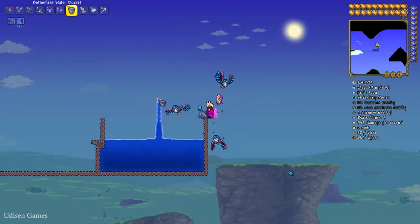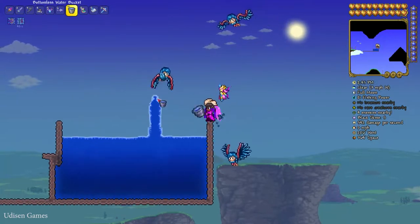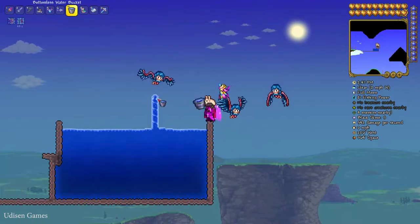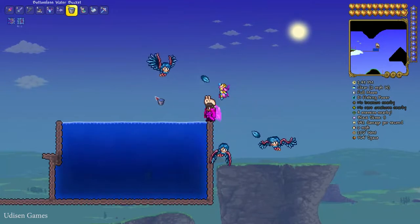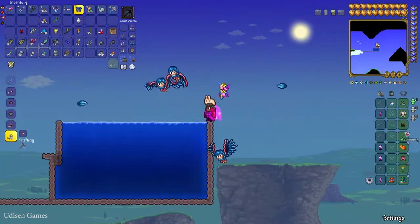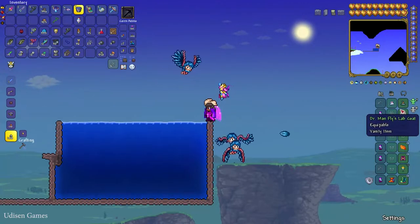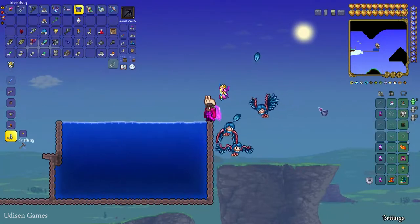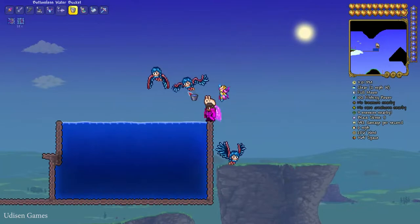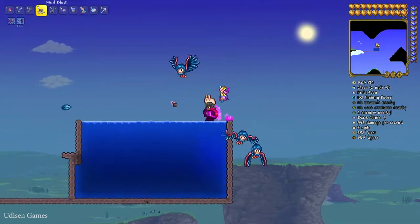More blocks also increases the quality of loot you can catch. You can also raise your fishing power with a high quality fishing pole, high quality bait, fishing accessories, angler armor, and other fishing-related gear.